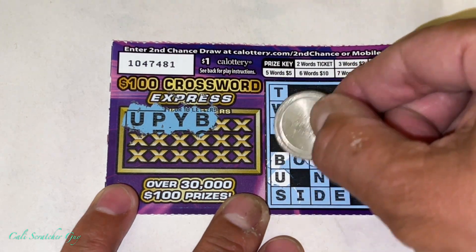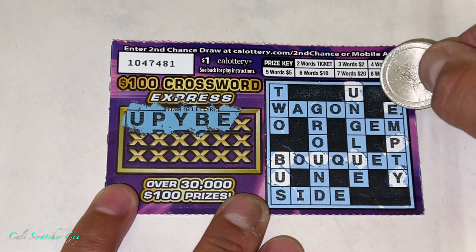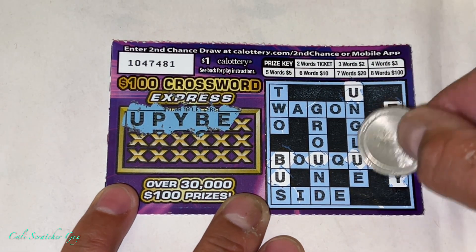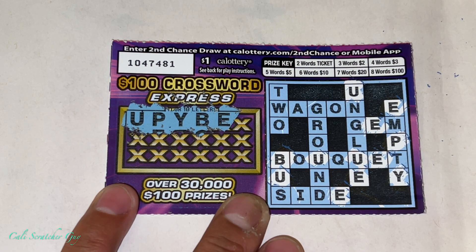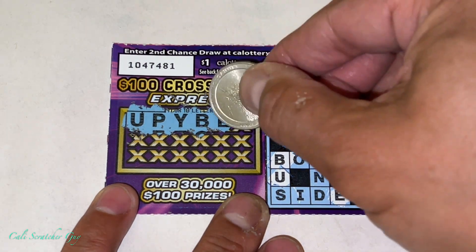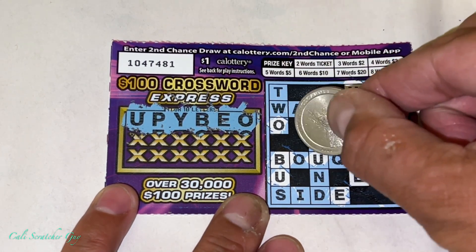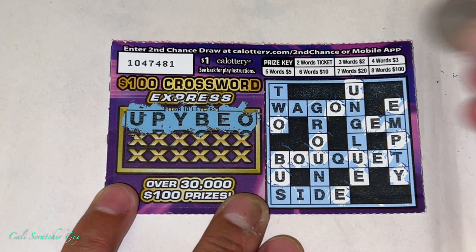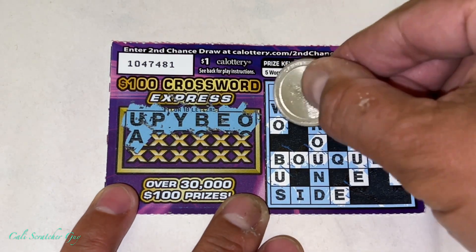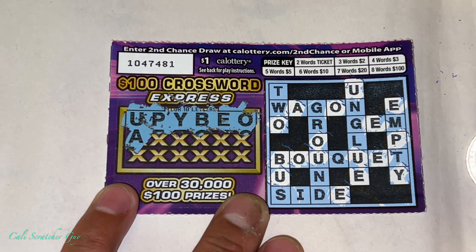All right, B. Okay, we got a vowel here — E. We should have a lot of E's. All right, so we got a bunch of E's. Oh, got a lot of O's as well. All right, we got an A — looks like we got a bunch of vowels just coming out. We're just missing an I vowel.